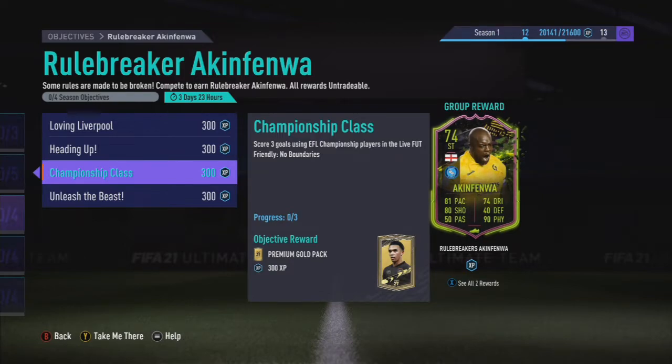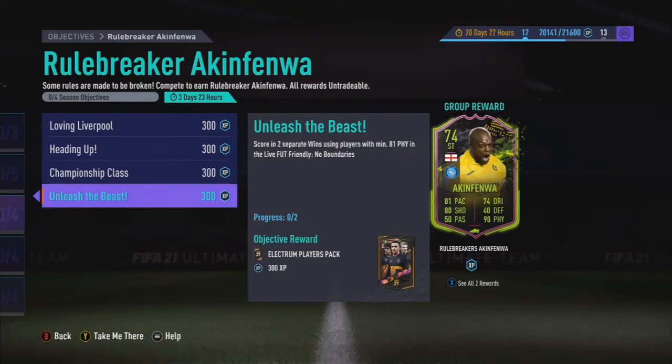Score three goals using EFL Championship players — that's going to be fun I suppose. But it all comes down to the requirements of the objectives. Then obviously you get Electrum. So all told you're getting nearly 25k worth of packs for four simple objectives and a very juicy looking card: 81 pace, 80 shooting, 50 passing, 74 dribbling, 40 defending and 90 physical. That's what that card does — it definitely helps those silver objectives.